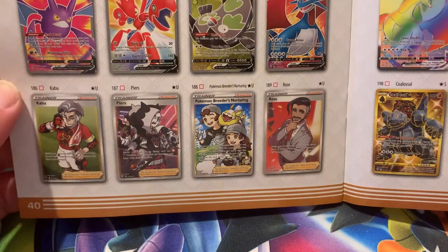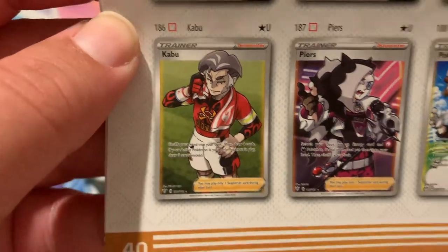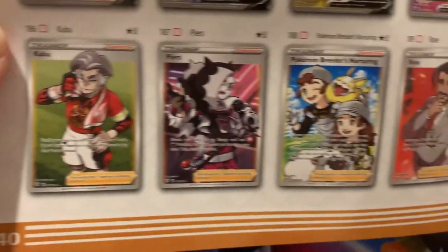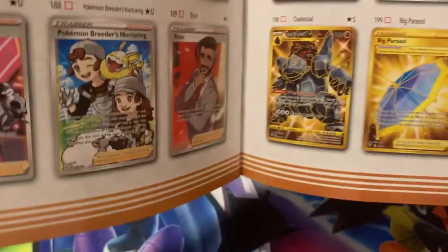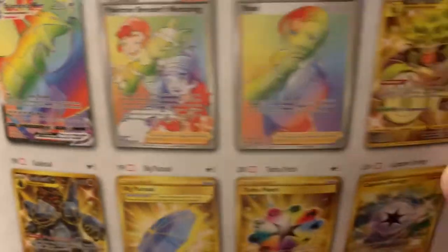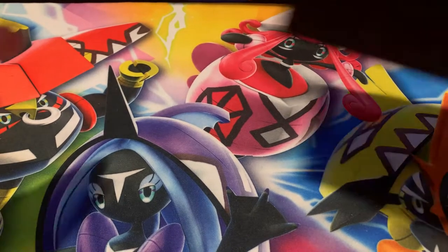Full Art Trainers — Kabu, who's a Fire Pokemon Trainer. Me, I love Fire Pokemon, so that'll be another personal one I'd like to pull. The other ones are okay. Of course, the Hyper Rares — only Pokemon Breeder's Nurturing and Rose. And another great card in this set is the Crobat, which will be another one of the mainstream pulls I'm hoping to get.